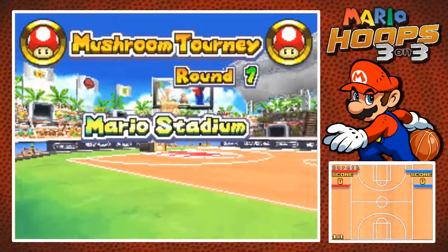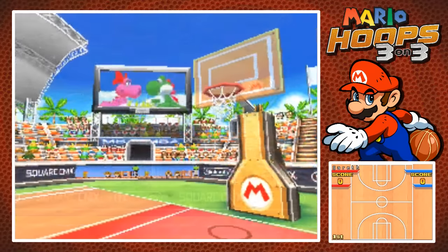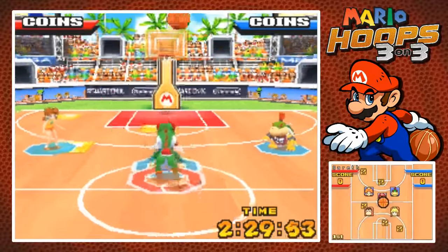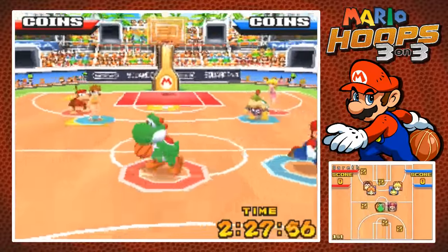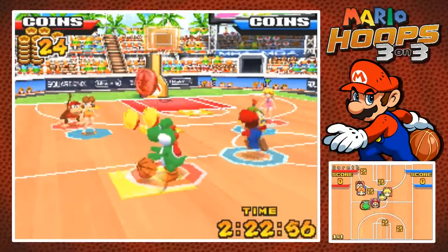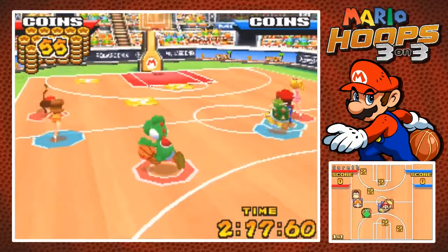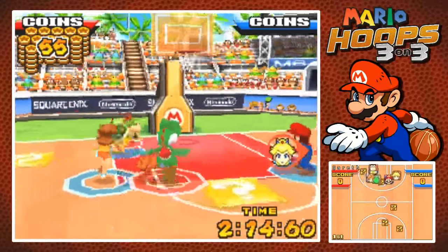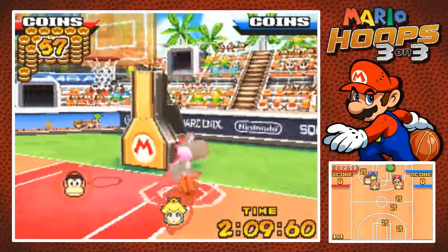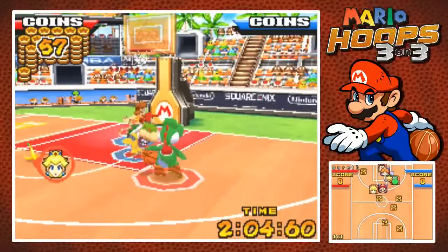These first courts aren't going to be very special — they're just generic courts. It doesn't get into the gimmicks until later on. So, this is going to be a lot to explain. Basically, I can do whatever I want for this game — they're not going to try and attack anything. While we have the ball, we actually tap on the screen to dribble. You can dribble ahead of you to run faster; if you dribble behind you, you'll run slower. Swipe up on the bottom screen and you'll do a shoot.